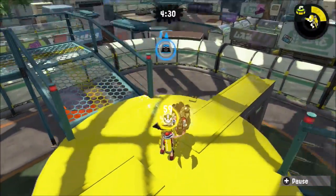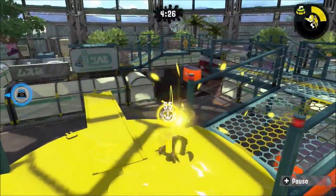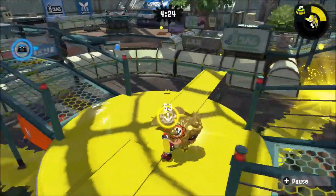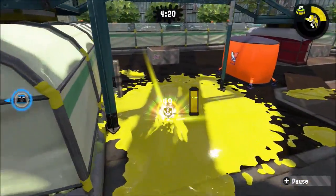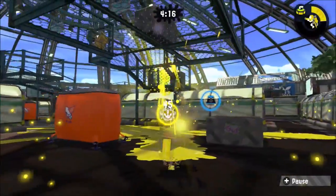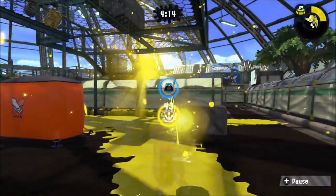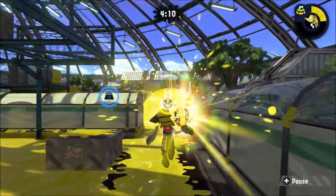There are two routes at this stage, either going through the middle walkways or this way. I usually use this route, not the middle walkways. You can then use Rainmaker's shot from here to the enemy base, anticipating spots in which they are hiding.